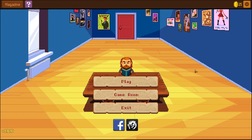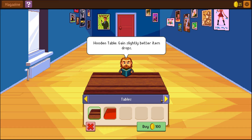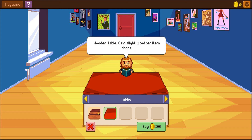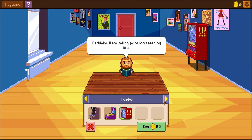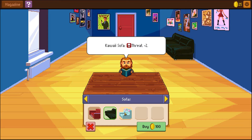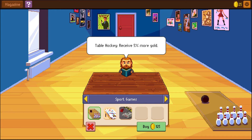The menu is here. You can click on the play game room and you can see what upgrades and things you can buy for your little dungeon master room. There's all kinds of things that you can put in here — they actually increase and decrease stats.